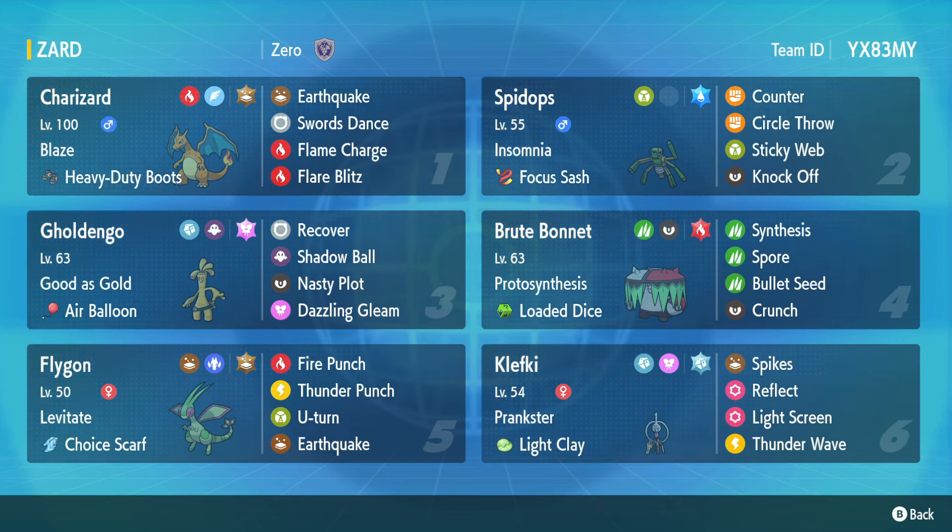Brute Bonnet has mixed defenses, mostly physical — Synthesis, Spore, Bullet Punch, Bullet Seed, and Crunch with Loaded Dice. You're here to soak up an attack and dish out a little bit of damage, spread a Spore or something. We're all just trying to slow the game down with these pokemon so Charizard can get in and click Swords Dance. Then we've got Flygon — immune to Ground. This team doesn't really care about hazards because we've got Levitate, Air Balloon on Goldengoo, Heavy Duty Boots, a Prankster pokemon, and our other two guys are already slow. So we don't care much about Sticky Web, Stealth Rock, or Spikes.